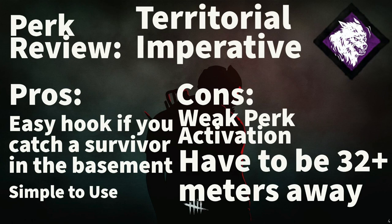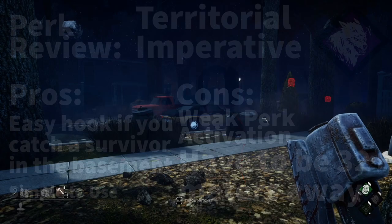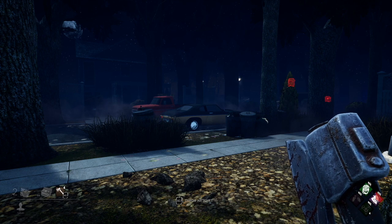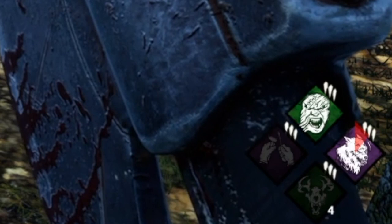Let's get into the demonstration. Here you can see what the aura looks like when a survivor enters the basement. I will display the sound effect later on. Take note that the main way to tell if the perk is activated is the cooldown timer in the corner below.